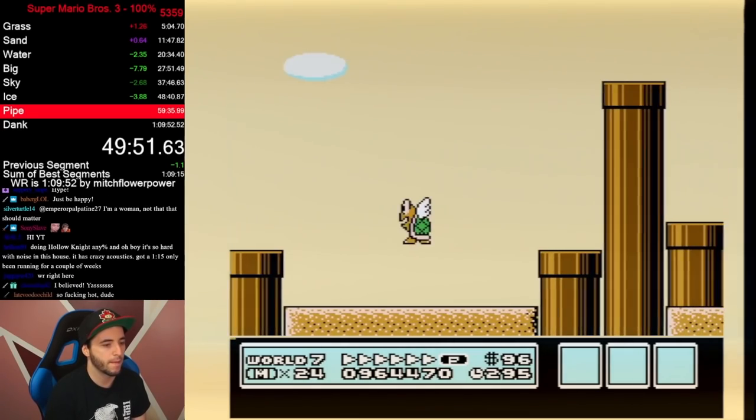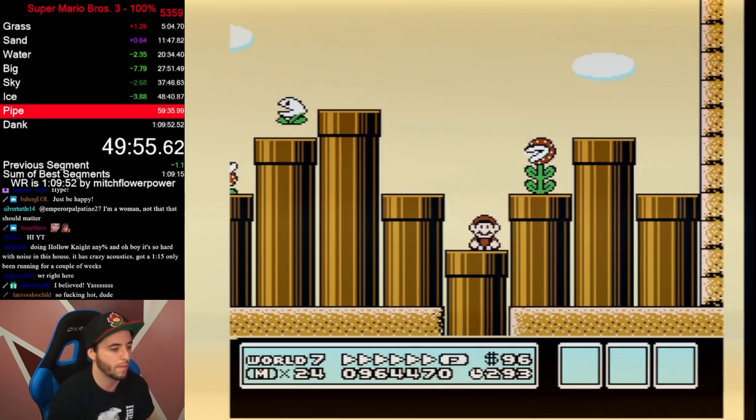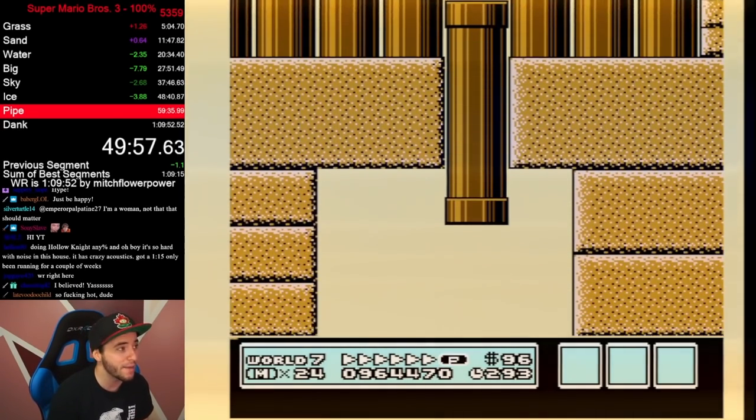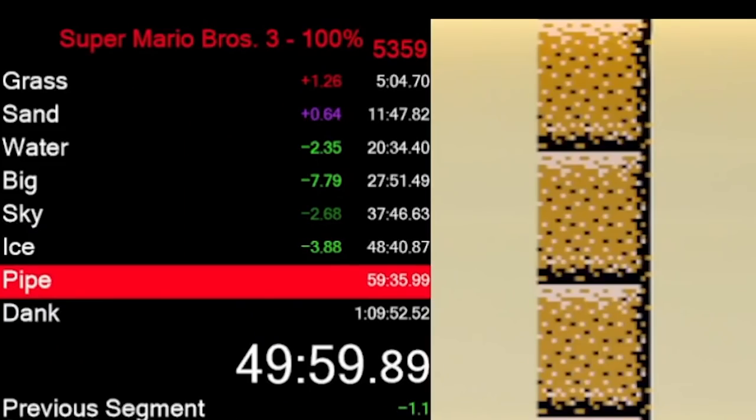Don't forget — if you are at 7-2 then you probably have not made many mistakes yet, probably got decent hammer brother movements, 7-1 was probably first try, and more importantly, you're probably on PB pace. This is why this is the hardest trick in the run.